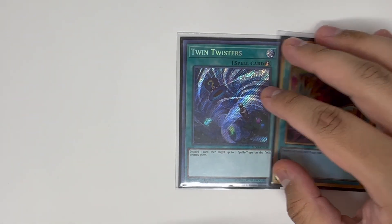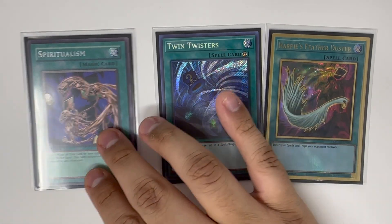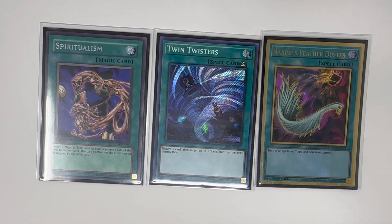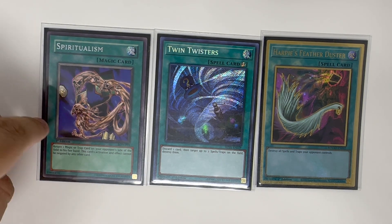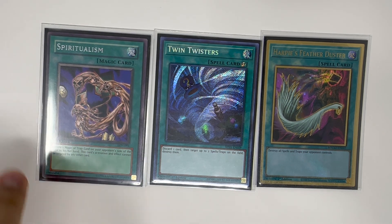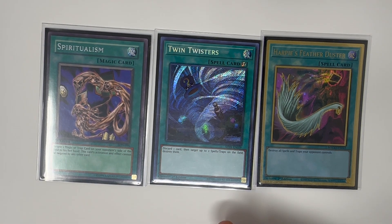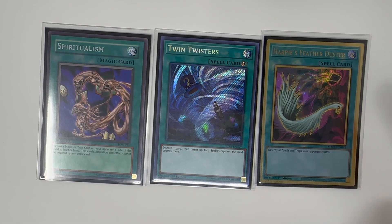Back row removal — in this meta basically it's going to be Mystic Mine because they didn't ban it. Harpy's Feather Duster, Twin Twisters, and Spiritualism. Spiritualism is great because if you see Mystic Mine and use this, they can't activate a trap or anything to prevent you from sending back Mystic Mine. Twin Twisters lets you discard a card — again if you have Malicious or Shadow Mist that'll be pretty good — and just clear two cards. Harpy's Feather Duster just destroys all spell and traps.